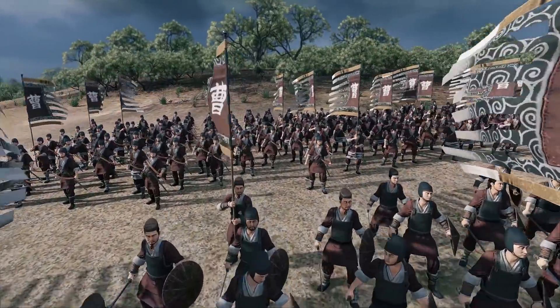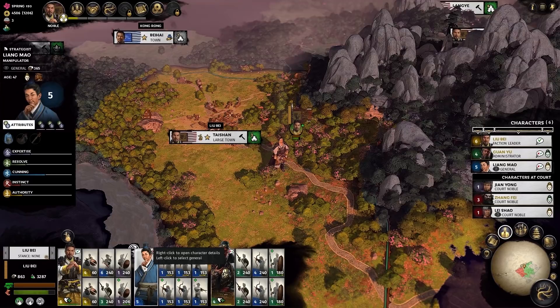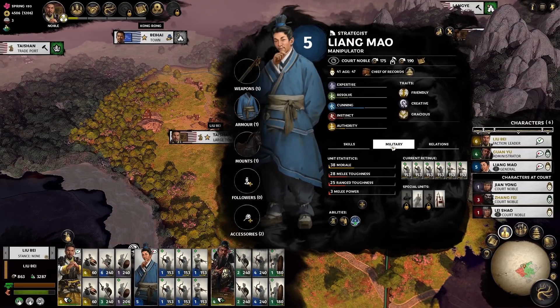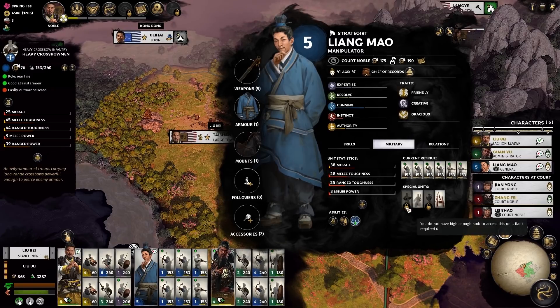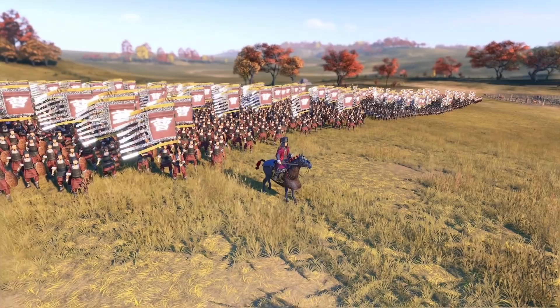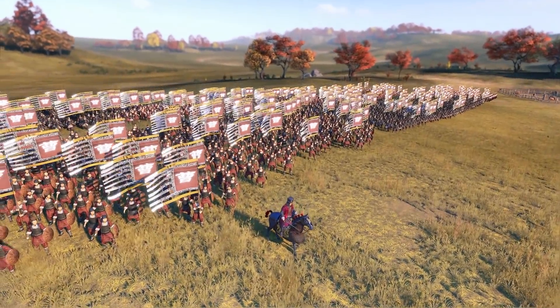Forces are now also divided into retinues. An army can have three characters — three generals — and each general can carry up to six units. When you retire a character, they take their retinue with them. This allows you to undeploy and redeploy across the map in a relatively fast and effective manner, adding a level of flexibility to your military force that we've never had before on the campaign map.